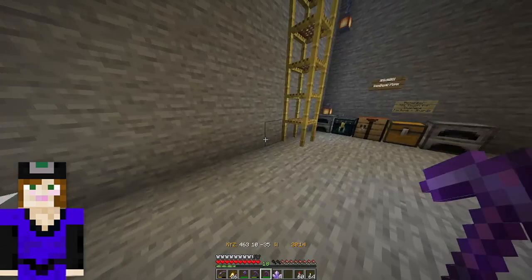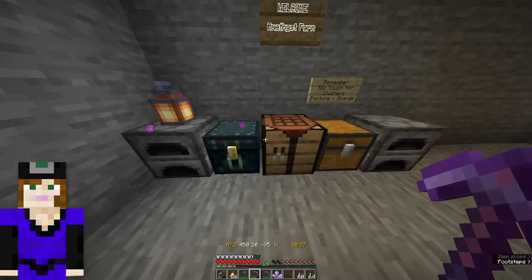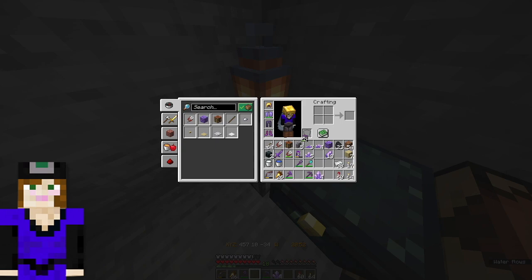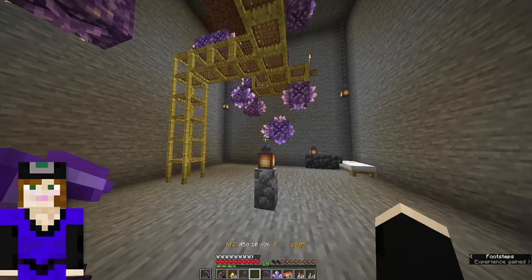The shards can also be combined with glass to make tinted glass that light doesn't go through. Here's the geode — in here are shulker box materials so you can make shulkers to take your things back. There's a reminder sign because I forget: silk touch for clusters, fortune for shards, be careful of the amethyst bud blocks. And there's an ender chest for you.